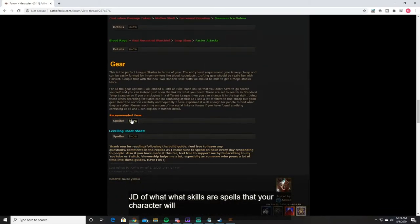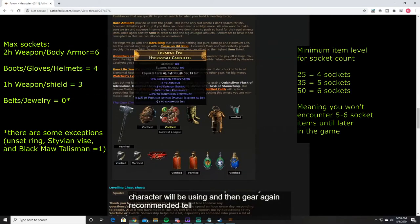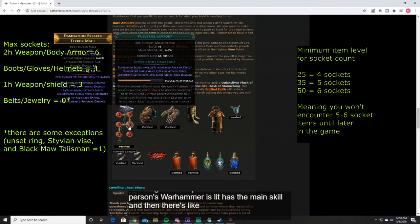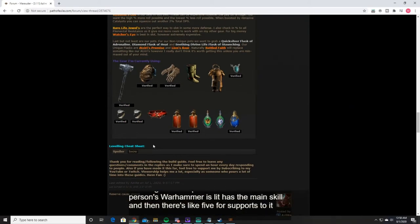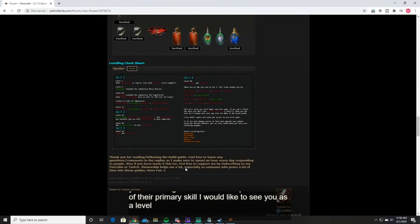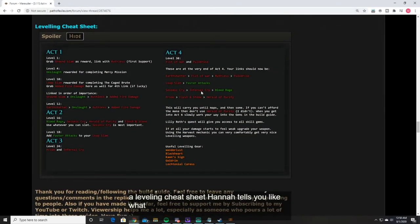The gear section tells you what gear people are shooting for. Here's an example of a six-slot item — this person's Warhammer has the main skill and then four or five support gems linked to it that enhance the performance of the primary skill. And look — this guide even has a leveling cheat sheet that tells you what to get and what to use per level. That's a pretty handy guide.